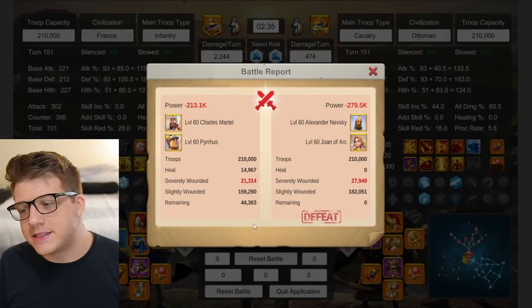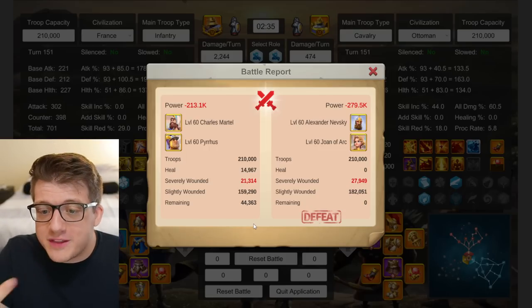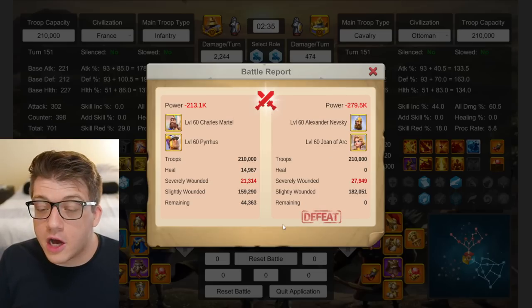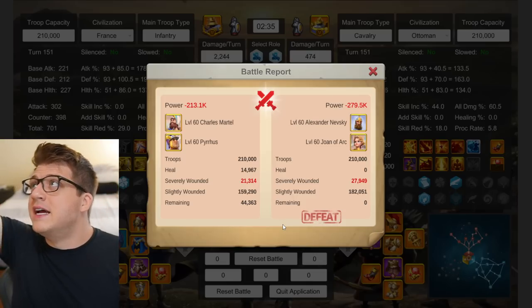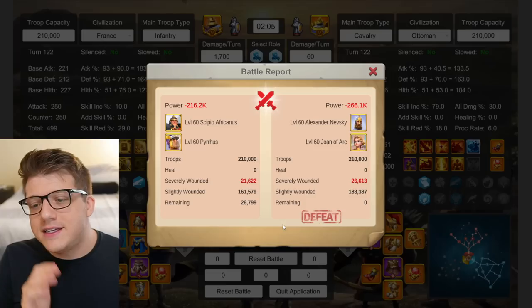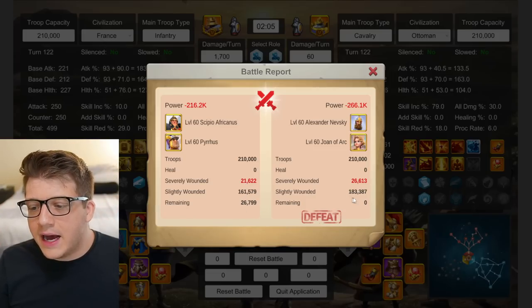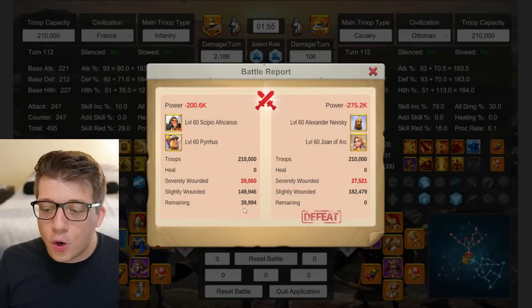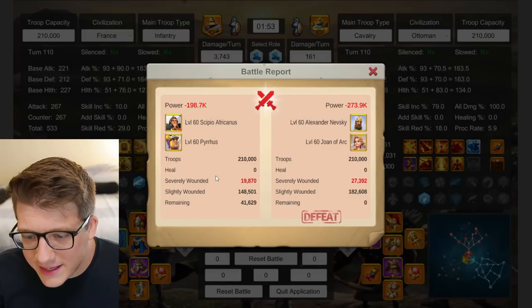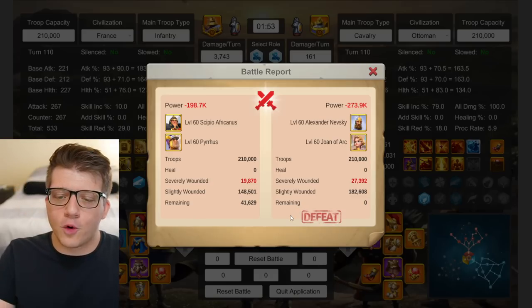Martel Pyrrhus is dominating Nevsky Joan — we'll talk about conclusions later. I also want to mention this is a 1v1 test, so it's not representative of being swarmed or of AoE skill damage from Joan. Next, Sepio with Pyrrhus up against Nevsky Joan wins all three times: 26k remaining, nearly 40k remaining, and 41k remaining with significantly fewer severe wounds. Nevsky Joan goes 0 for 3.